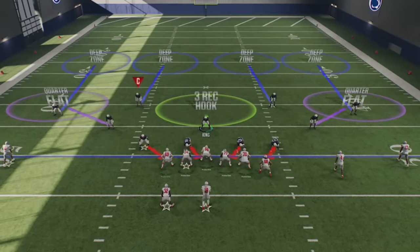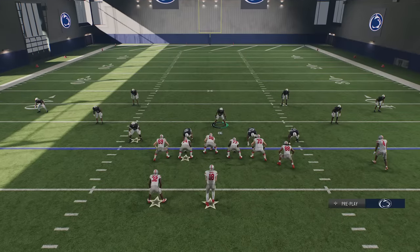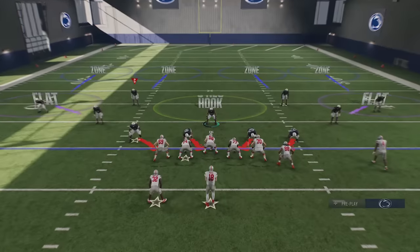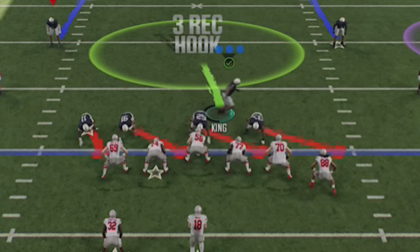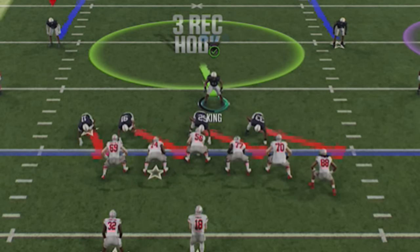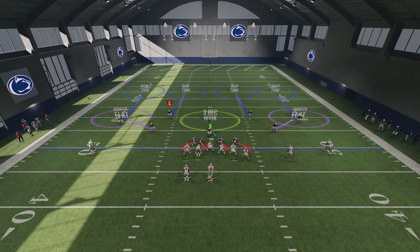By switching your coverage shell to Cover Zero and then selecting Cover Four Quarters again, you'll see they're now 10 yards off the line of scrimmage — exactly where I want them. Now, if I expect my opponent to be very pass-happy, I might not want to do that because safeties can get burned by elite receivers, and Ohio State definitely has a lot of those. That's something I'll leave up to you. As for the setup, it's really only two steps: number one, pinch the defensive line — D-pad left, then D-pad down.